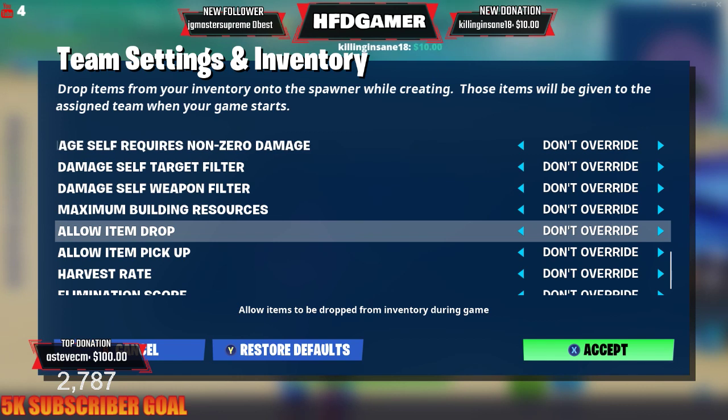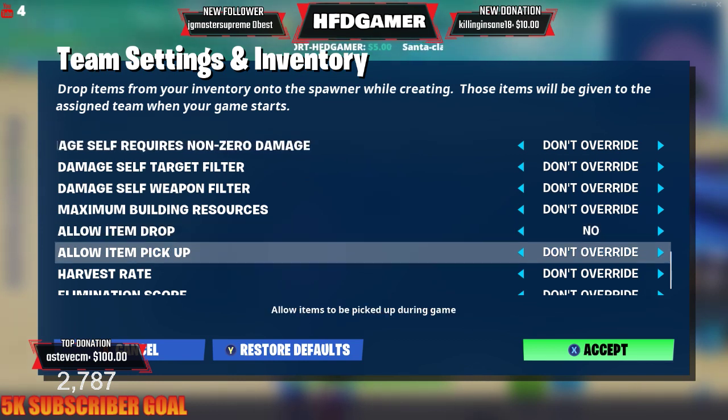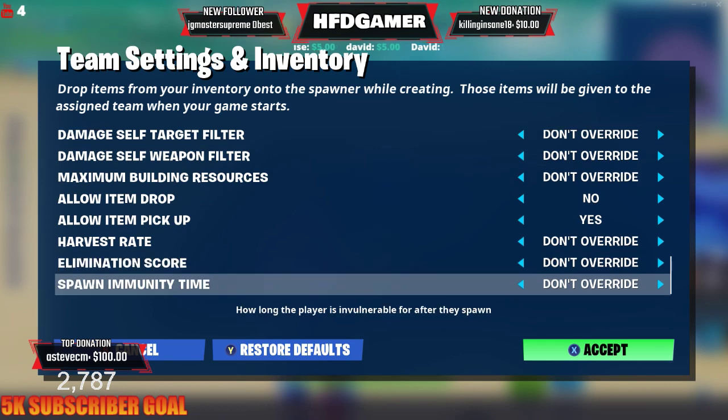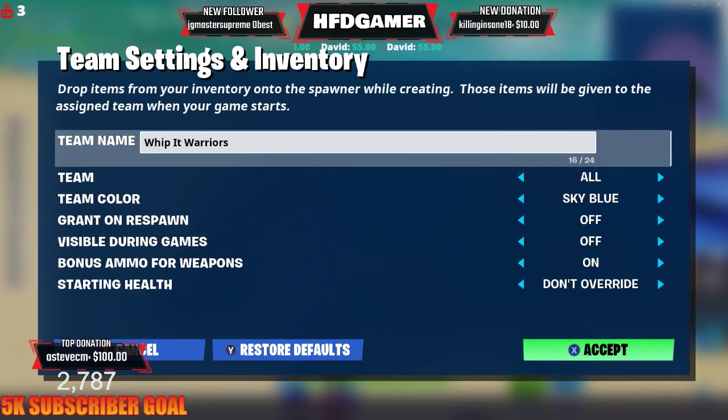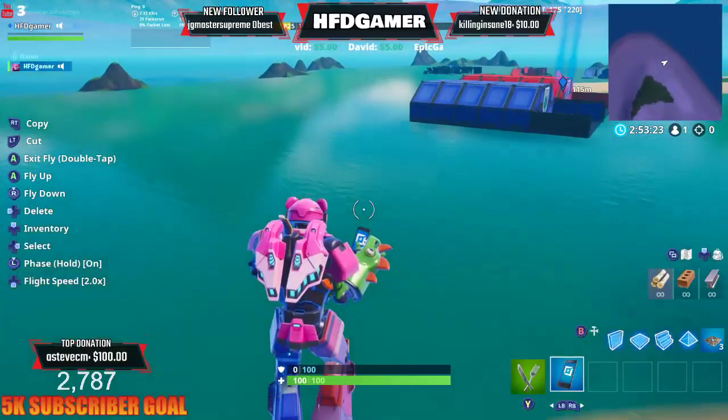Allow item drop — this is a huge one. If you're making a map where you don't want people to give other people guns, or you don't want guns getting into an area they're not supposed to, turn this off. No item drop — turn this off, I'm telling you, it's super important. And if you have stuff you want them to pick up, make sure that's on yes. You could also change this in the main settings. I do it double sometimes just to make sure it works. So for the blue team settings, this is perfect — nothing else needs to be changed.